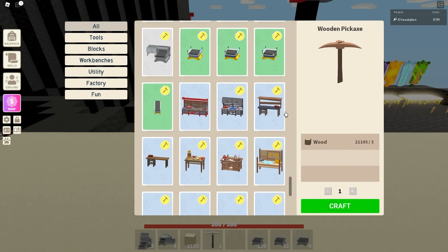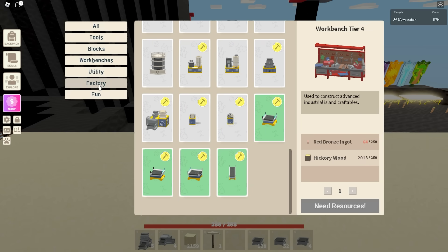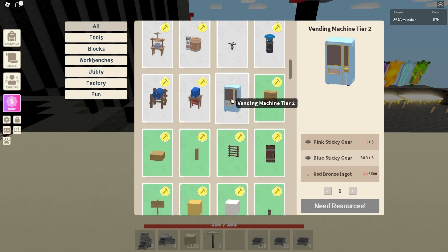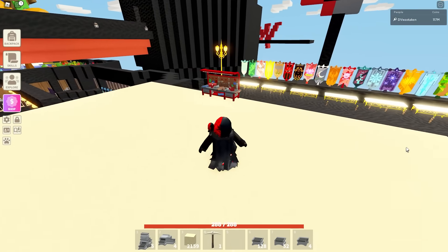Down here you've got these workbenches. This new workbench I'm using right now is a tier four — it requires 250 red bronze ingots. And if you head down to factory, look at how everything requires pretty much red bronze. We just got this tier two vending machine and it requires 500 red bronze ingots.